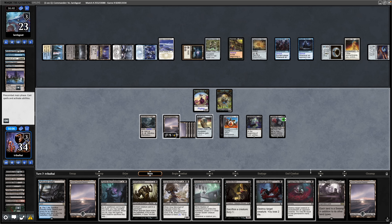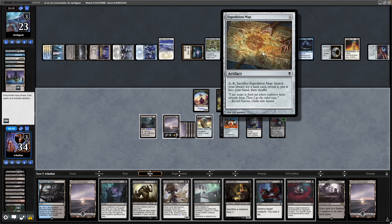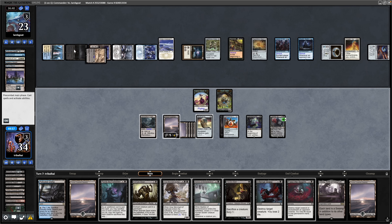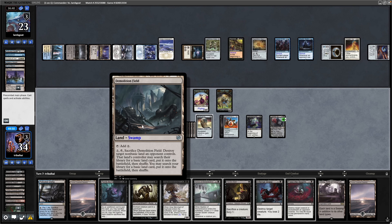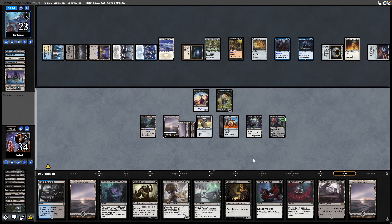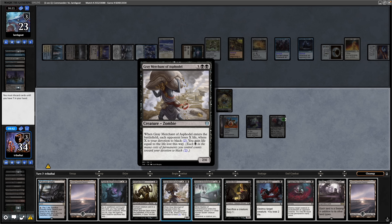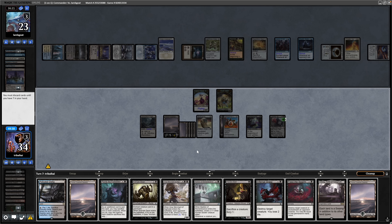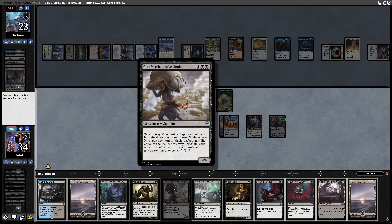Getting to an Urborg of our own — if they tutor up the Cabal Coffers with this, I'll probably blow that up in response. I'll hold up the Demolition Field just in case. It's looking like Infernal Grasp onto their Commander. Now that we've got a Sack Outlet, I was looking at discarding Grey Merchant of Asphodel to reanimate it. But if we can hard cast it, get the ETB, then sacrifice it and reanimate it with Animate Dead, we obviously get double the life drain. So keeping that in hand.